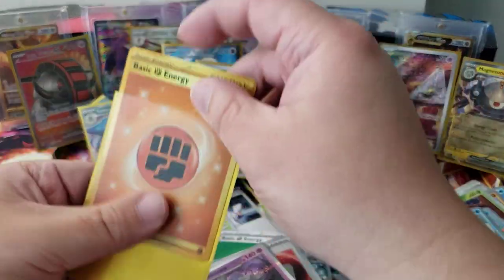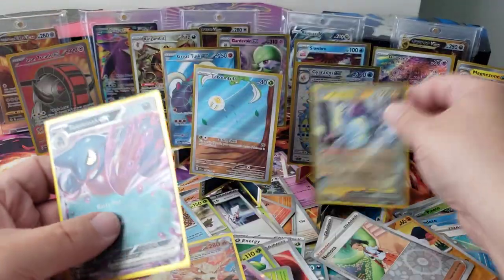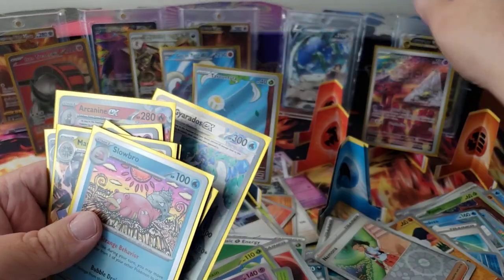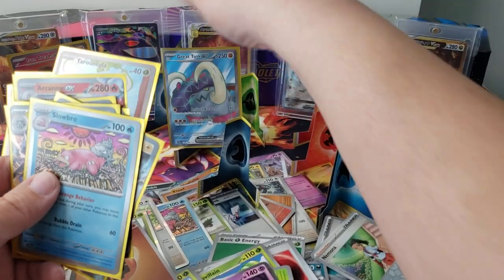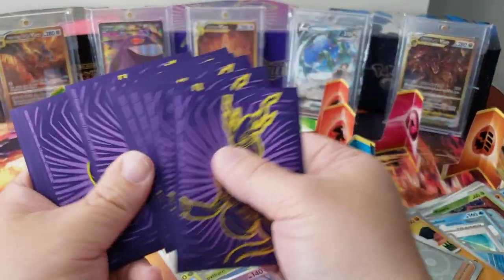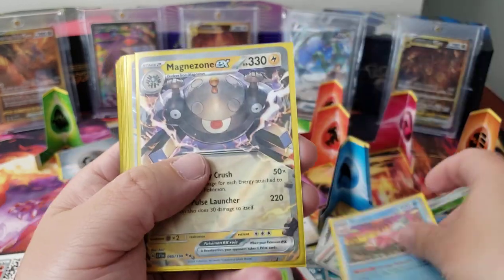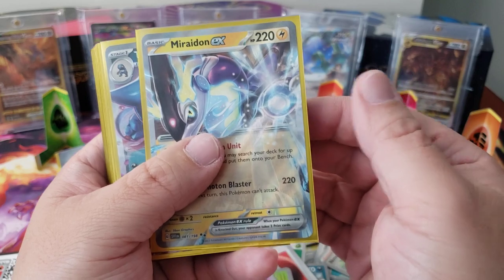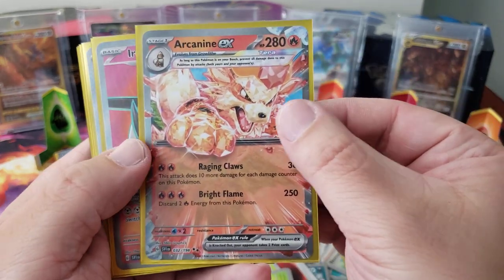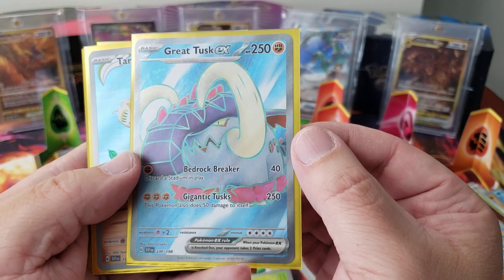That's so great! This box was heavenly — that's so good. We didn't get any full art trainers, that's kind of sad, but dude we pulled such great stuff. Let's reveal everything — the Slowbro first, then the EXes: Magnezone EX, Miraidon EX, Toxic Croak, Gardevoir, Arcanine. Twelve hits man — twelve!